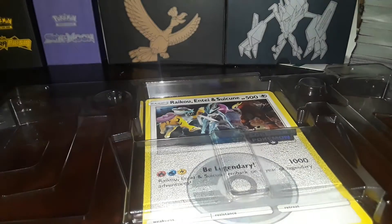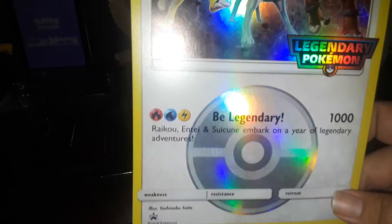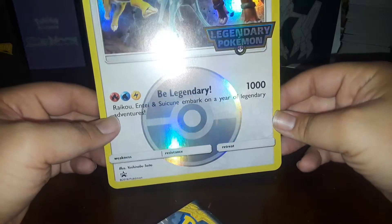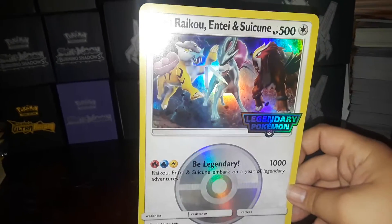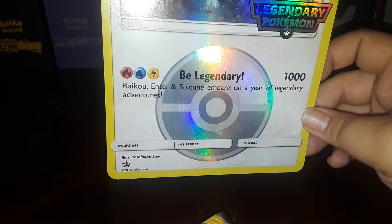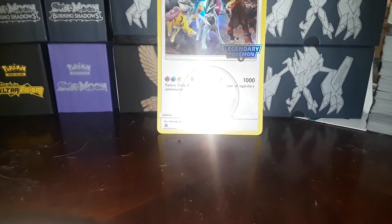I'll go through the packs in a minute. There is a code card but you guys aren't getting it unless you follow me on Twitter. This might be the only big card I actually ever want to keep. It says 'Be Legendary' — Raikou, Entei, and Suicune embark on a year of legendary adventures. It's just beautiful, and it's OP as hell.